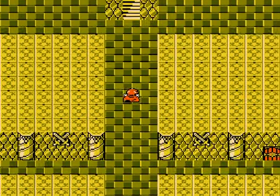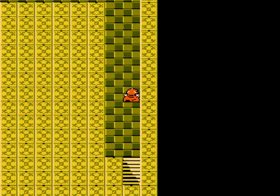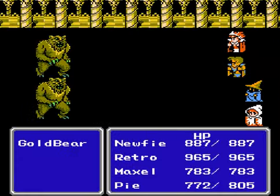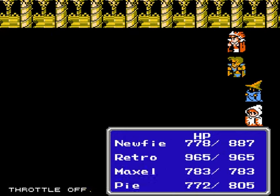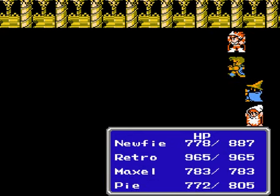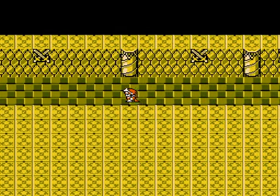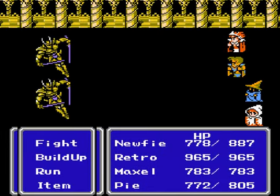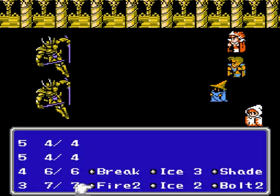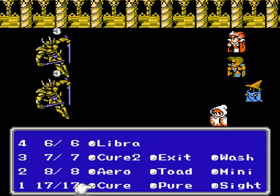I see four doors over there, but only one of them takes you somewhere. The other three are dead ends. This one over here is actually a treasure trove. Let's turbo this. It's always nice to get Newfie some HP back every time you use that blood sword. It's not as potent as the one in Final Fantasy 2, but who's complaining? Here's a new enemy — this one's called the Gold Knight. I think we'll use some magic and probably a cure.